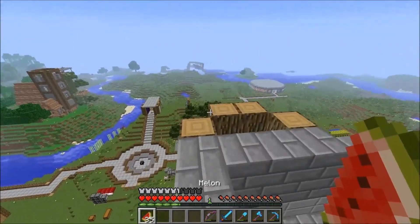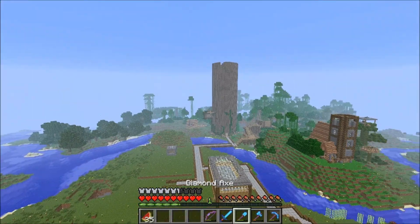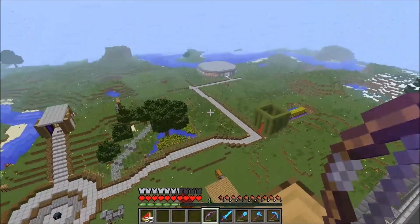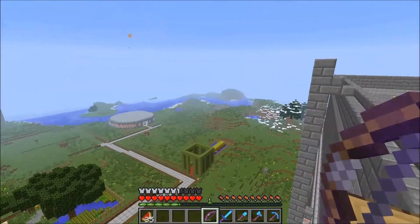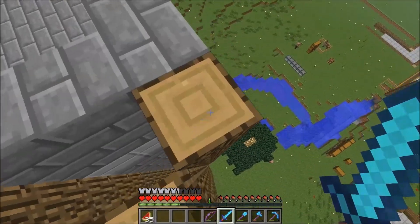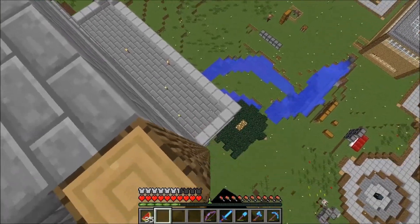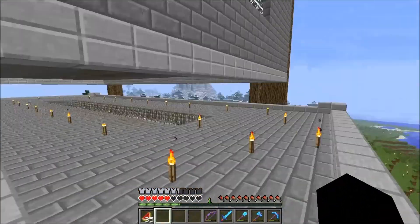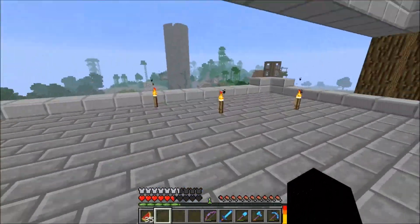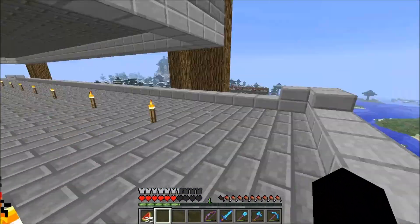Spawn is looking great. I'll show you the shop in another episode — this is just a quick episode to answer questions about the iron golems. These two overhangs are not just for looks; they're actually the spawning layers of the iron golems. Iron golems will spawn on this layer, and water will push them all into the trench — that's the purpose of the overhangs.